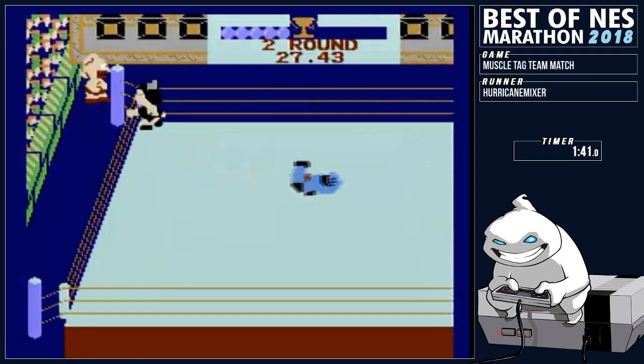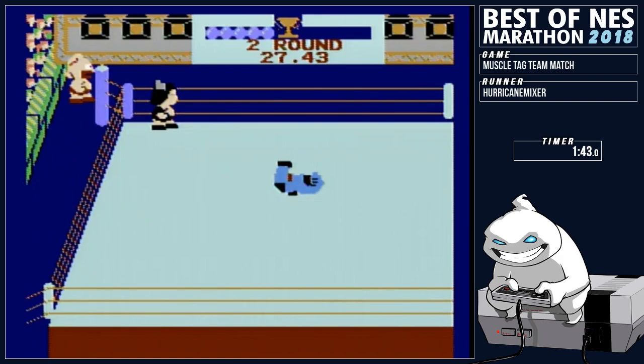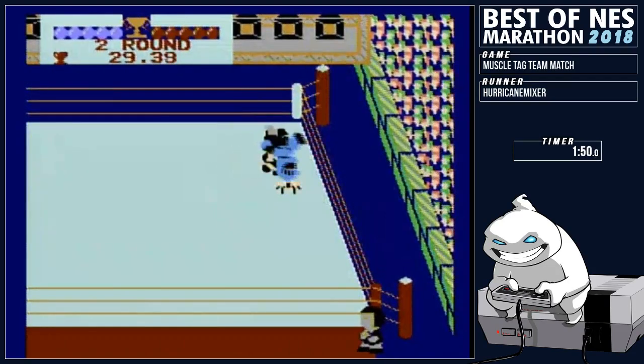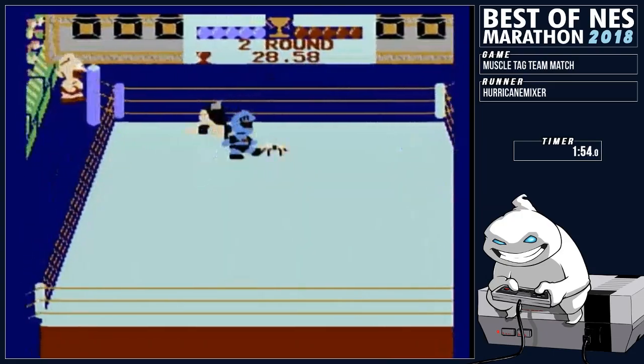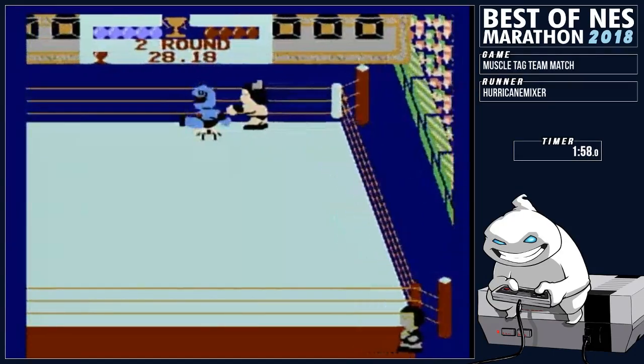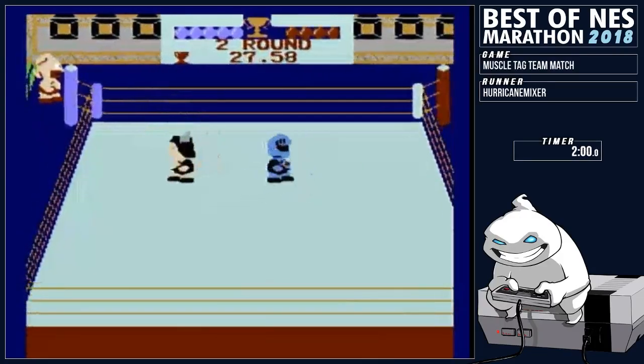It looks like Robin Mask is who he's fighting now in the armor. He just took him down. And then over in the corner, I think that's Wars Man. But you don't want him tagging in. It's nice and quick — if you can just keep him in that German suplex chain, you can just Brock Lesnar him all the way to the victory.